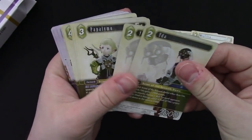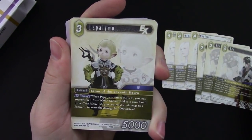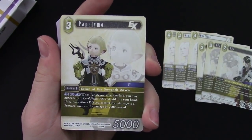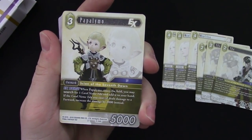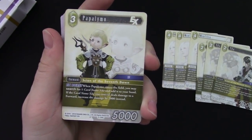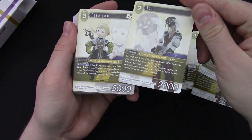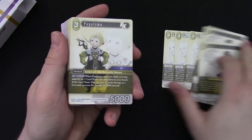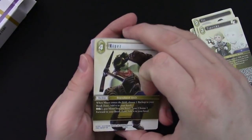Considering things like Titan, Carbuncle, or even Kefka in a pinch, earth is known for having plenty of ways to boost power, making that a relevant removal spell. Our next card is a three-drop forward with 5000 power that searches for Eda and adds her to your hand, and if a card named Eda deals damage to a forward, the damage is increased by 2000 instead. They clearly go together — you can search Eda up and boost her for that second effect.